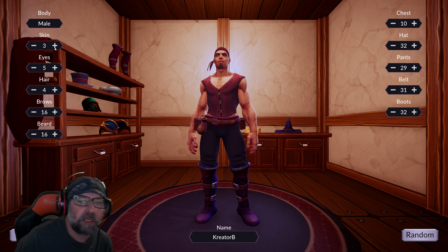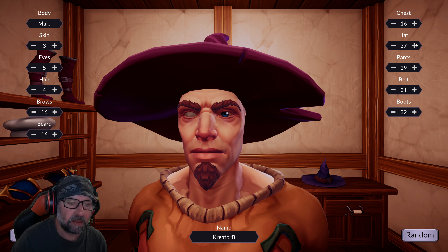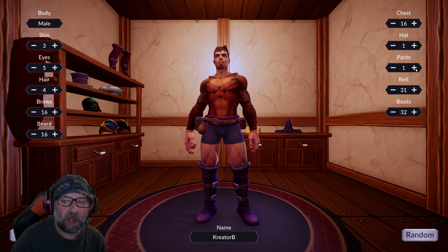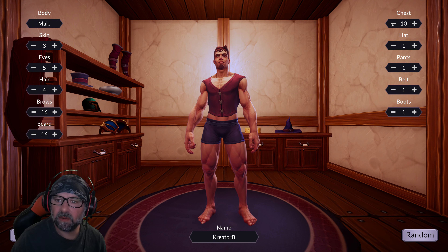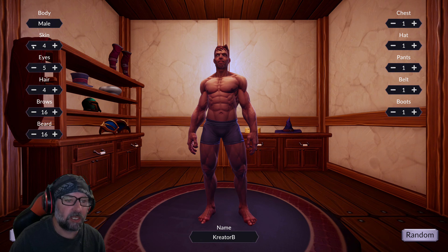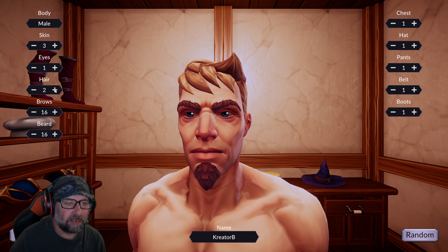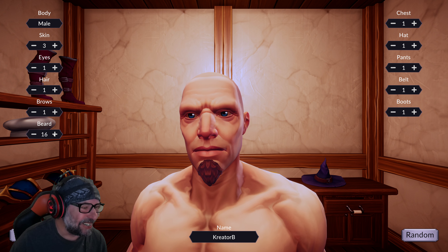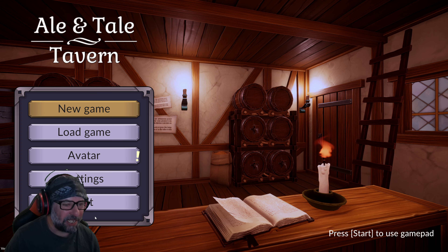We got all these customization options — look at that, that's kind of cool. I like that middle back, nice color hat. I don't care for the hats, to tell you the truth. Let's see what the pants bring — I like it, belt, no belt. If I go back all the way to one, does that do what I think it does? It does skin! Whoa, that's bright. Eyes, hair — no hair, no beard, no eyebrows. You know what, I like that.